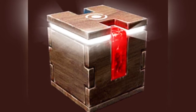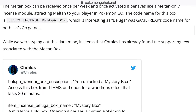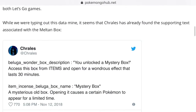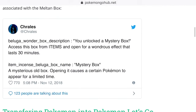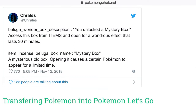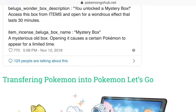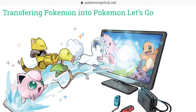It's been confirmed that you need 400 candies to evolve it. Right here it shows that a dataminer found the supporting text associated with the Meltan Box. The text says: 'You unlocked the Mystery Box. Access this box from items and open for a wondrous effect that lasts for 30 minutes.' The Mystery Box is described as: 'A mysterious old box — opening it causes certain Pokémon to appear for a limited time,' and that Pokémon is Meltan.